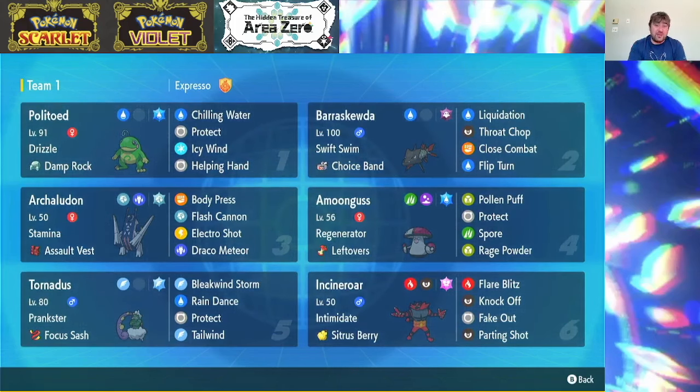As far as the sweepers of the team go, we have Berescuta with a Choice Band, and Berescuta with a Choice Band in the rain just devastates things. Nothing appreciates taking a Choice Banded attack off of Berescuta. We have a base 136 speed stat and a base 123 attack stat which is nothing to scoff at. Now Berescuta is extremely glassy, but if there's no priority on the field we're going to hit things incredibly hard. At minus one, we can still one-shot an Incineroar from full with a Choice Banded Liquidation in the rain, which is really nice.